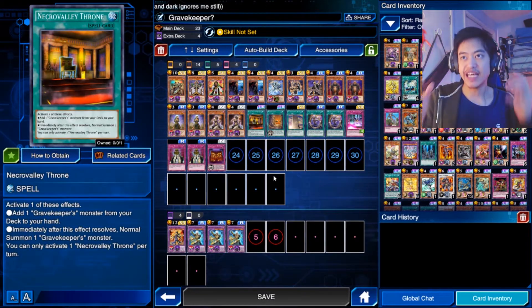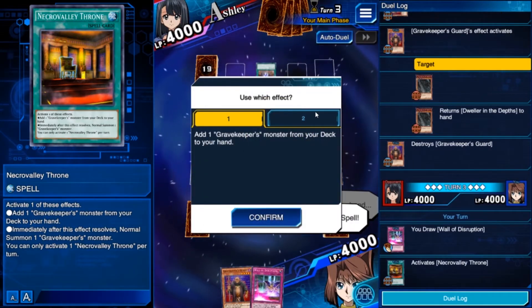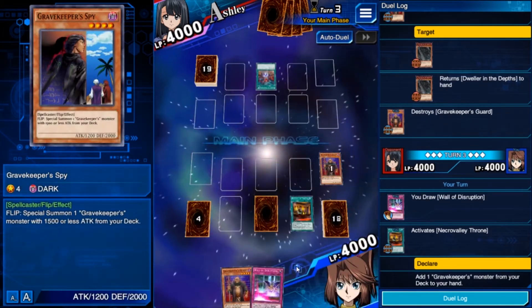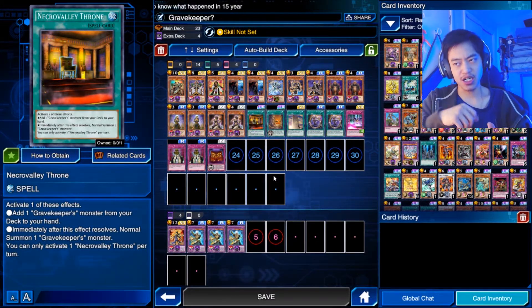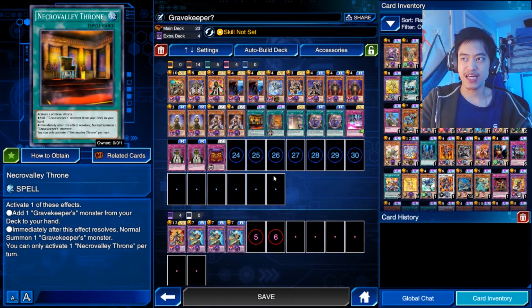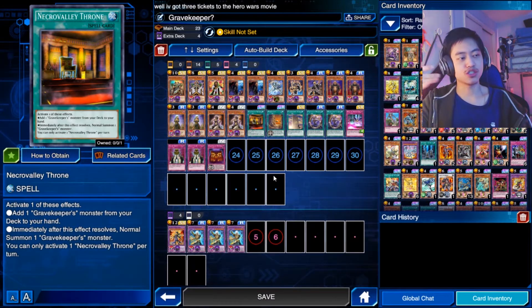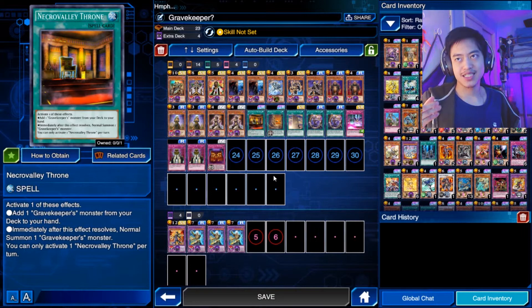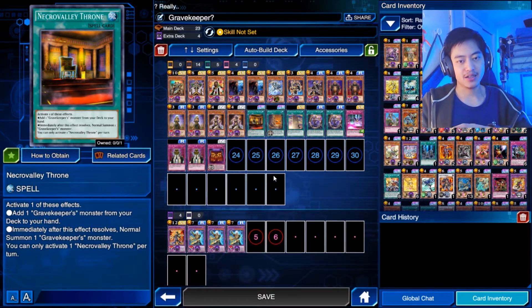Moving on to the spell cards — Necrovalley Throne. This card lets you get a Gravekeeper from your deck and add it to your hand, and it can also be used to normal summon a Gravekeeper monster. I mostly use this card to search Gravekeeper cards from the deck to reduce its size. I rarely use the second effect of normal summoning a Gravekeeper, but the search effect is perfect.